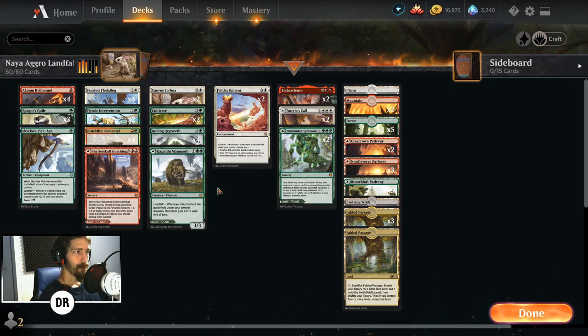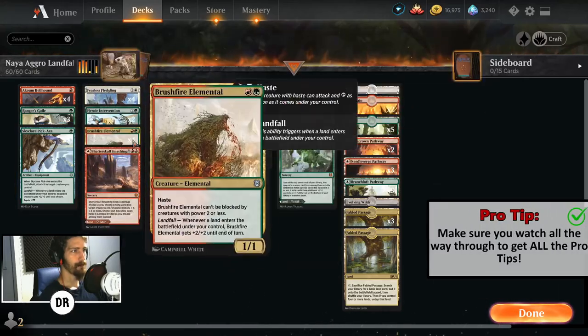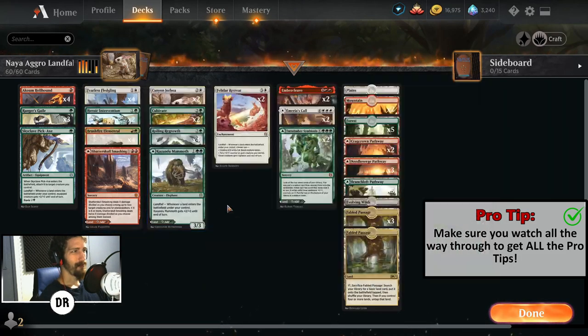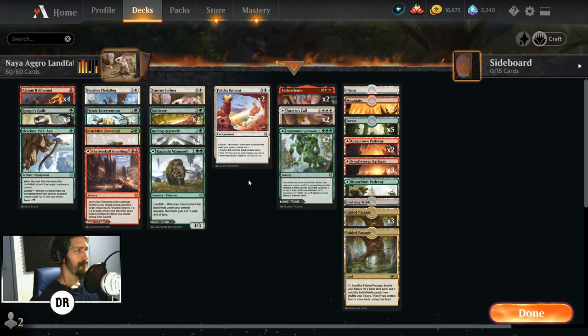It's a very fun, very low-to-the-ground deck. Outside of Embercleave and Felidar Retreat it's a pretty cheap deck — all these cards are common or uncommon. Kazandu Mammoth and the mythic lands are a little costly but not required to have fun. A lot of people already have Embercleave so if you have it, use it. This is a very fun deck — we've all seen landfall: you play lands, it has the effect, you play your creatures that have the landfall procs, and everyone has a good time.